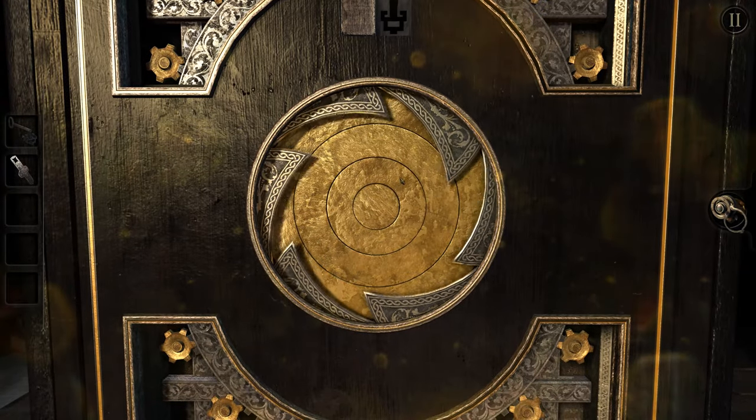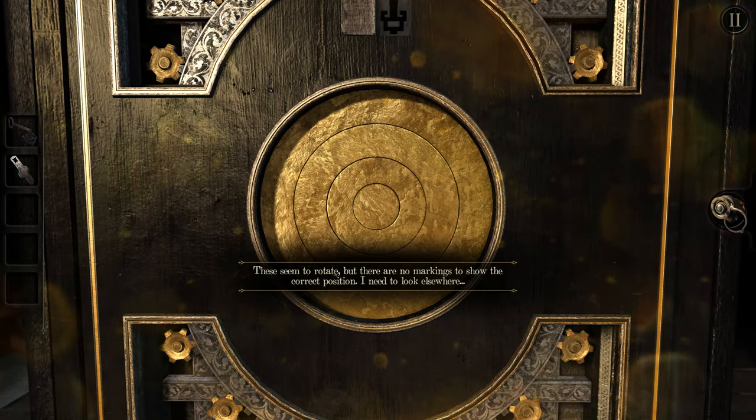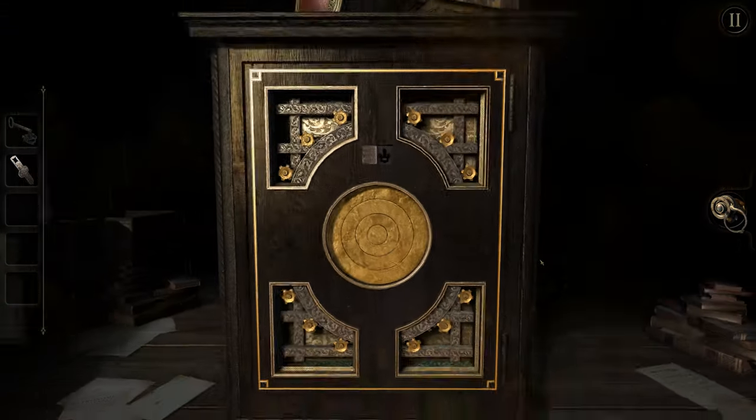Let's go ahead and use the key here again. We're going to open this up, and it looks like nothing — they seem to rotate, but there are no markings to show the correct position. I need to look elsewhere. If you use the eyepiece, you'll just get a message telling you that without a lens, it's just an ordinary eyepiece. So we've got to find the lens.